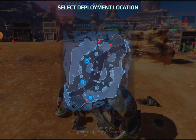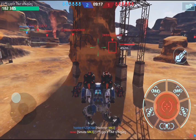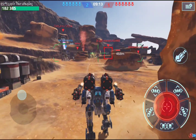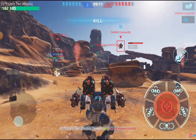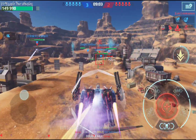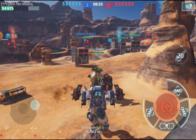Once you are dead, you immediately spawn into your Hawk. I spawn at the location closest to Mr. Maverick and then hunt him down with everything I have — and kill. We are less than a minute into the game and I already got my first kill.